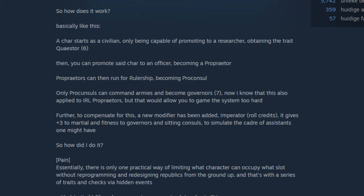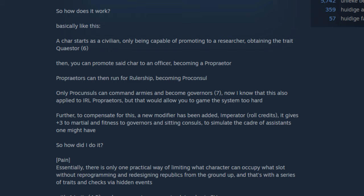The mod is described as follows: a character starts as a civilian, only being capable of promoting to a researcher. Obtaining the trait 'quaestor,' you can then promote that character to an officer, becoming a proprietor. Proprietors can then run for rulership, becoming proconsul — only they can command armies and become governors. With a scheme the maker shows what is possible per title. We know quite a lot from literary and epigraphic sources about the different stages one had to go through to reach the top of the political ladder.